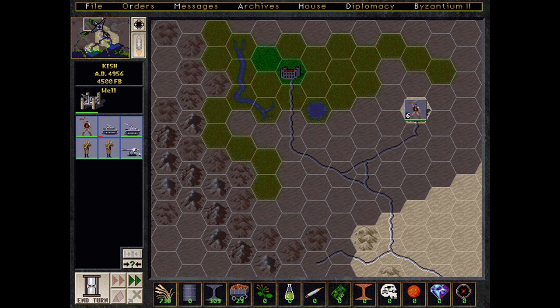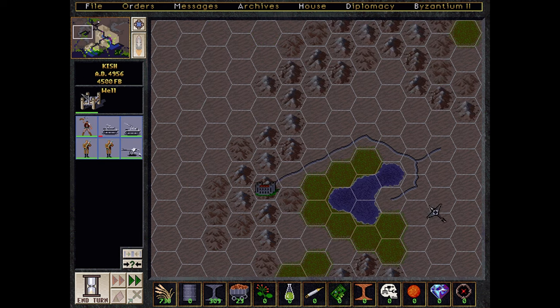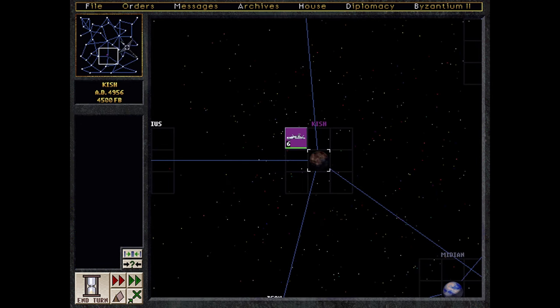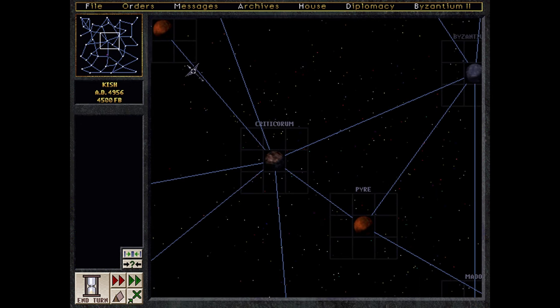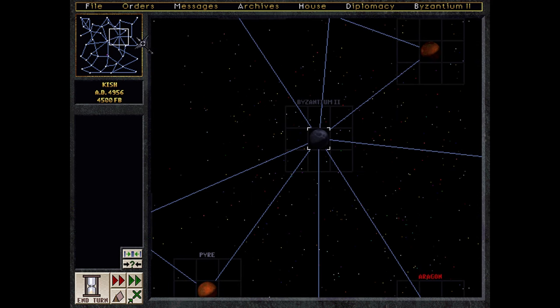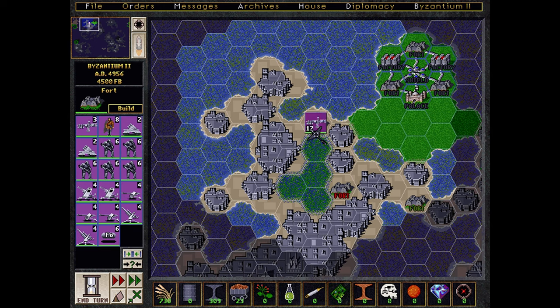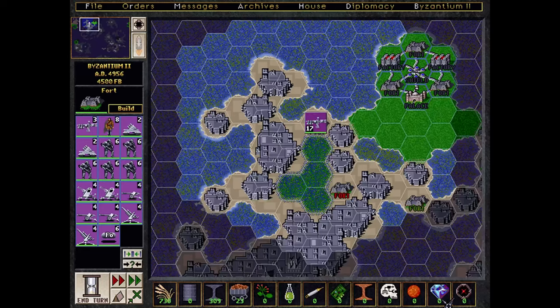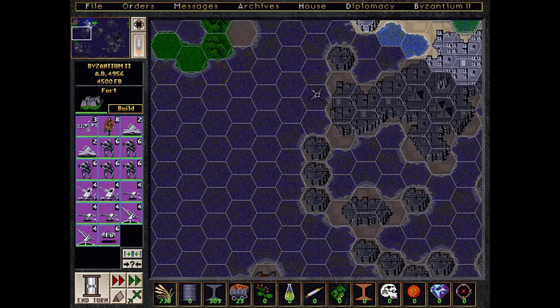It's like a 4X game and you have to kind of explore, and do the usual 4X stuff on each planet in order to get the resources you need to build this kind of galactic empire so you can defeat your enemies. But it's also got — because it's based on a role-playing game — some really, really interesting features. It's got a very interesting victory condition.